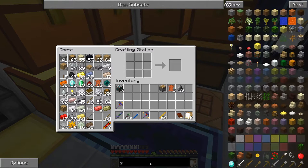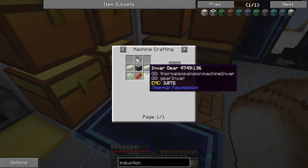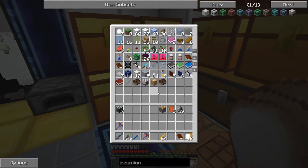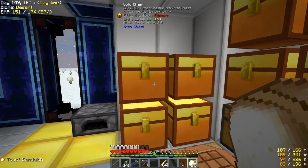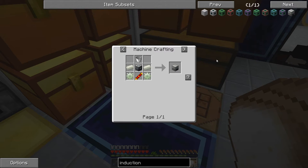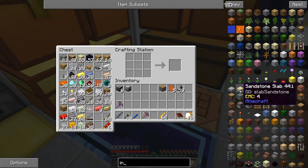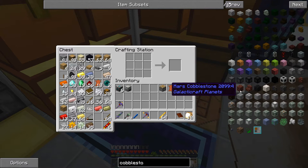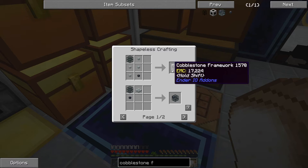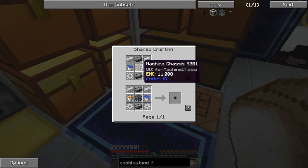Next up is the induction smelter, and we're going to need a bucket. I want to combine it with a cobblestone framework from Ender IO — I'm going to use it to make sand. The framework controller needs a bucket of lava, a bucket of water, and a machine frame.